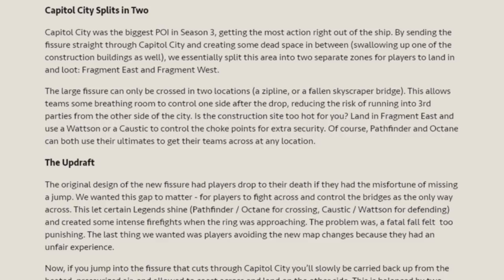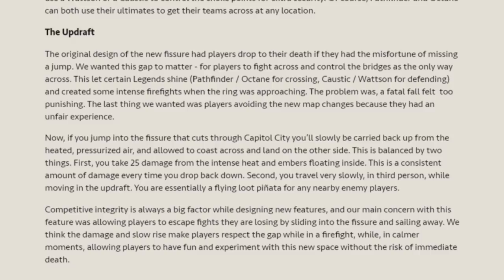The Updraft: the original design of the fissure had players drop to their death if they missed a jump. We wanted this gap to matter — for players to fight across and control the bridges as the only way across. This let certain legends shine and created intense firefights when the ring was approaching. The problem was, a fatal fall felt too punishing. Now, if you jump into the fissure that cuts through Capital City, you'll slowly be carried back up by heated pressurised air and allowed to coast across to the other side. This is balanced by two things: first, you take 25 damage from the intense heat and embers; second, you travel very slowly in third person while in the Updraft — you're essentially a flying loot piñata for nearby enemies. Our main concern was allowing players to escape fights by sliding into the fissure and sailing away, but we think the damage and slow rise make players respect the gap during firefights, while in calmer moments allowing players to have fun without the risk of immediate death.